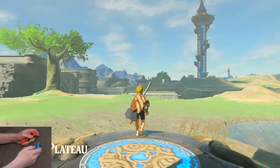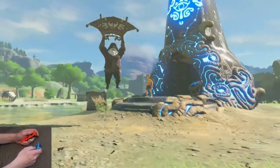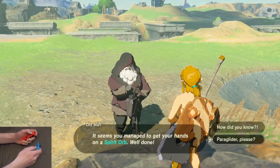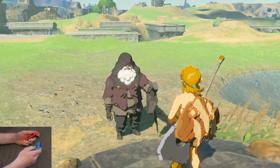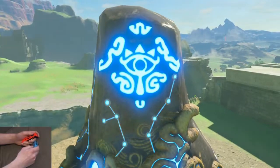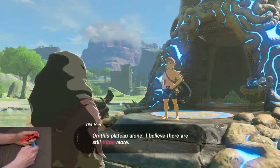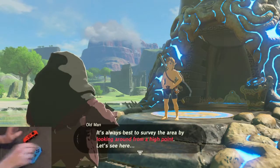Next up we have the second dialog spam. There are four prompts, and the pattern is: no, yes, yes, no. Go ahead and start holding your joystick down for the first no prompt, then go through — first no, yes, yes, and then there's a no that's going to come up.